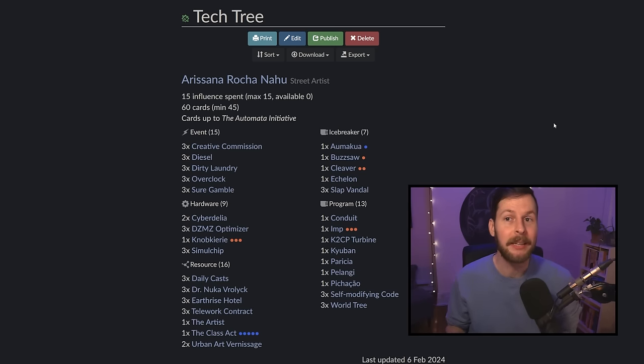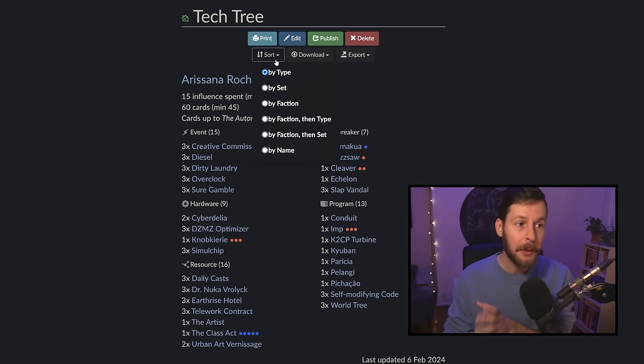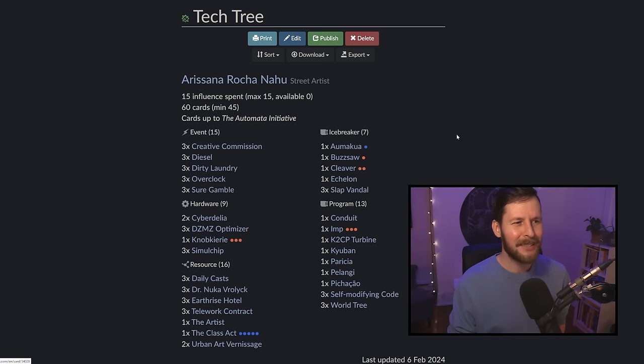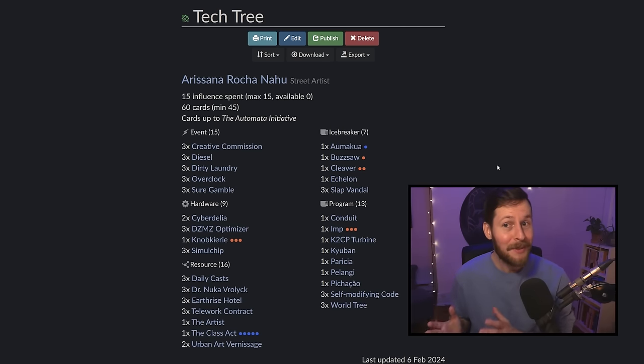First thing I want to say is that this deck is 60 cards. That can be pretty overwhelming, but very uniquely, this is actually 55 Null Signal Games cards. That means that if you're a player that owns the entire NSG card pool, you only need to print out five cards to make this thing work. You can trade some of these cards out for sure — only a couple are actually quite necessary, but in terms of approachability, this thing is slightly more approachable than it looks.